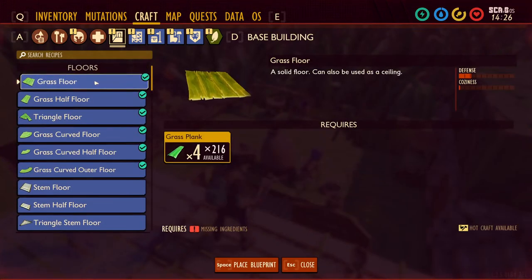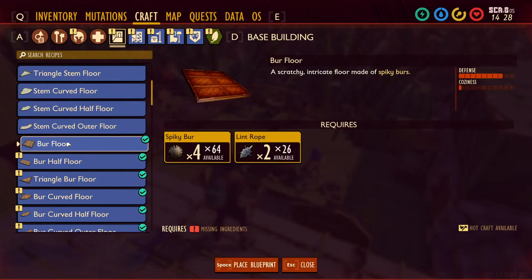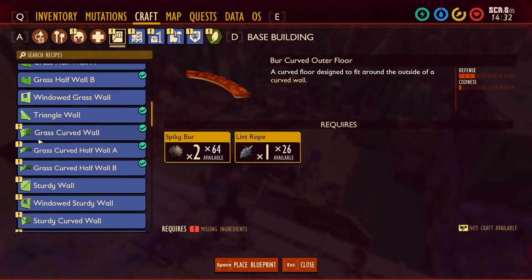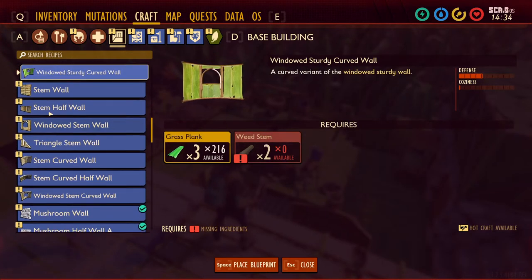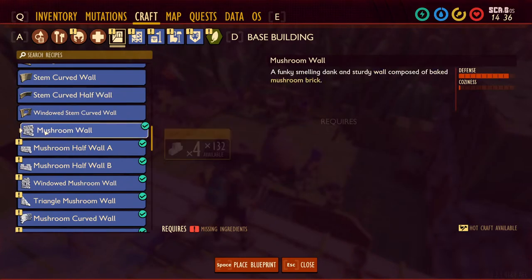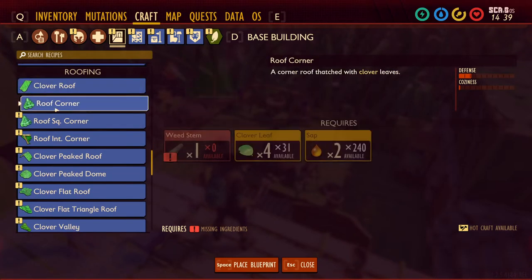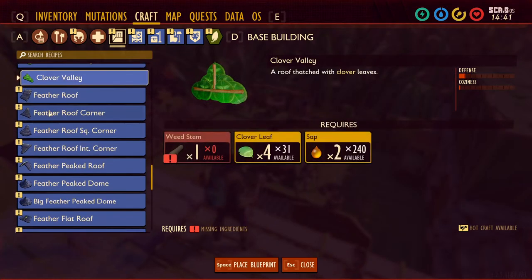Are there any better floors? I guess burr floor is kind of the best — just expensive. We need to get inside the shed so we can finally get large quantities of lint. I spent far too long and don't want to go back for the smidgy bits you can get outside. I was hoping there would be like a mushroom floor.